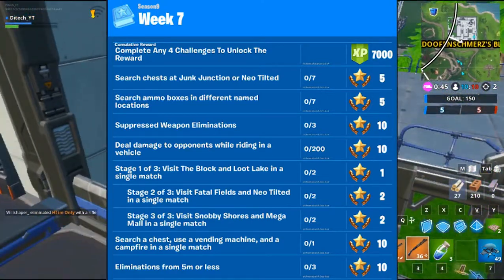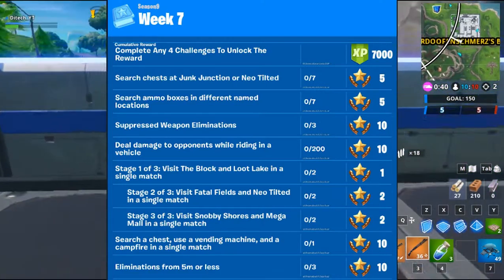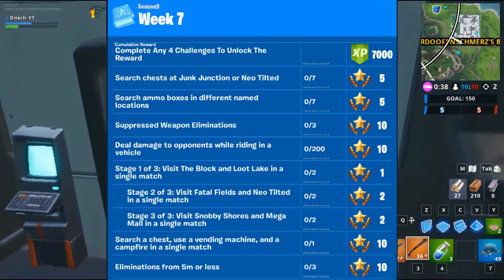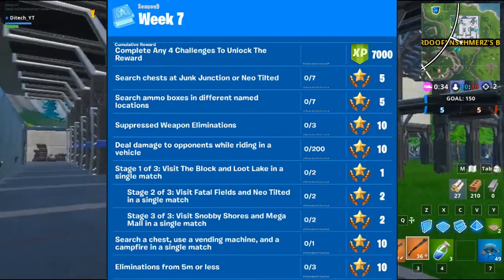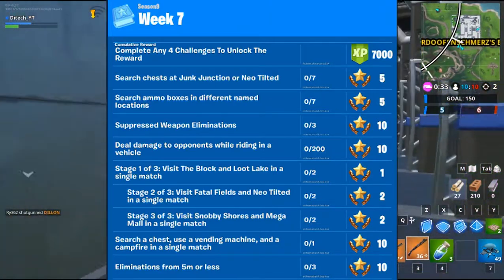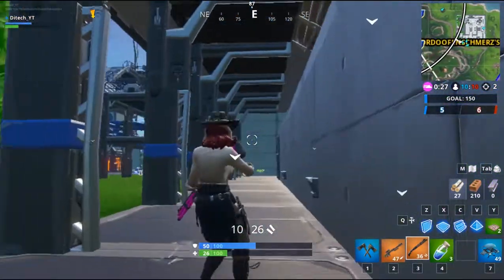Search a chest, use a vending machine, and use a campfire in a single match. And last but not least, get an elimination from five meters or less — just kill someone with a shotgun and that will work.